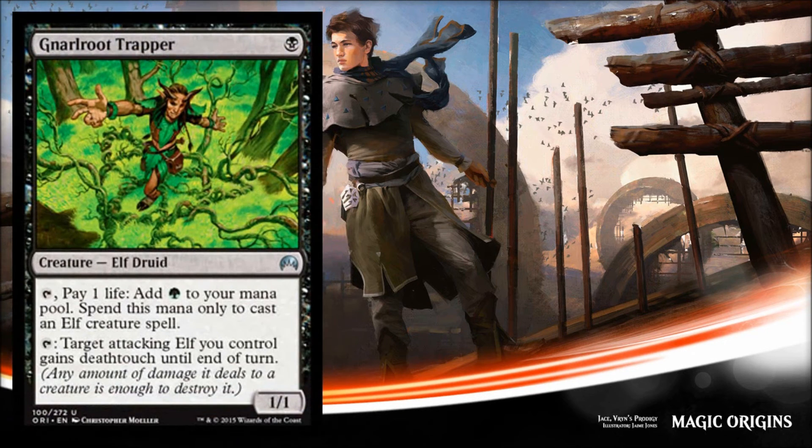Next is Narnam Root Trapper, and we're starting to see the pieces of a black-green Golgari elf deck, which is pretty interesting. Much like the Selesnya white weenie decks we're seeing, there's potential for this to be powerful in standard. This is our one-mana drop mana dork, but he's in black instead of green — one black for a 1/1, and you can tap him and pay a life to get a green mana, but only for elf spells.